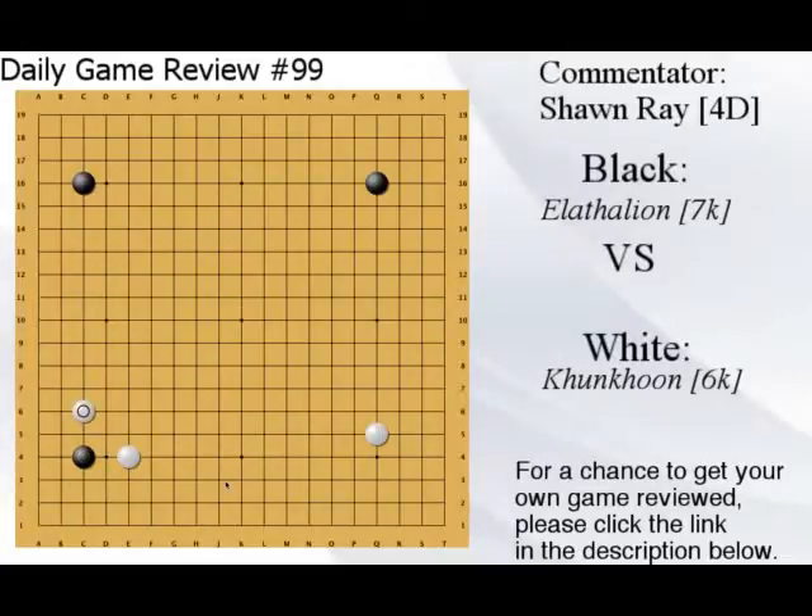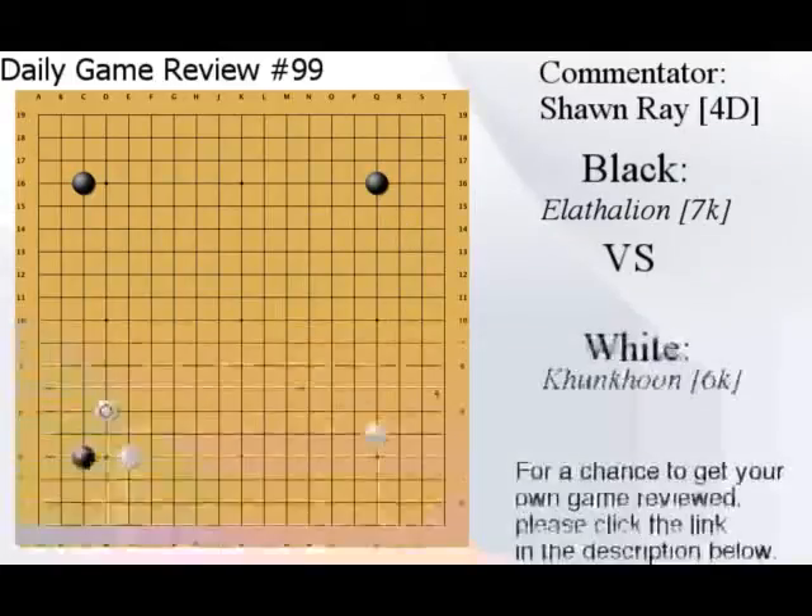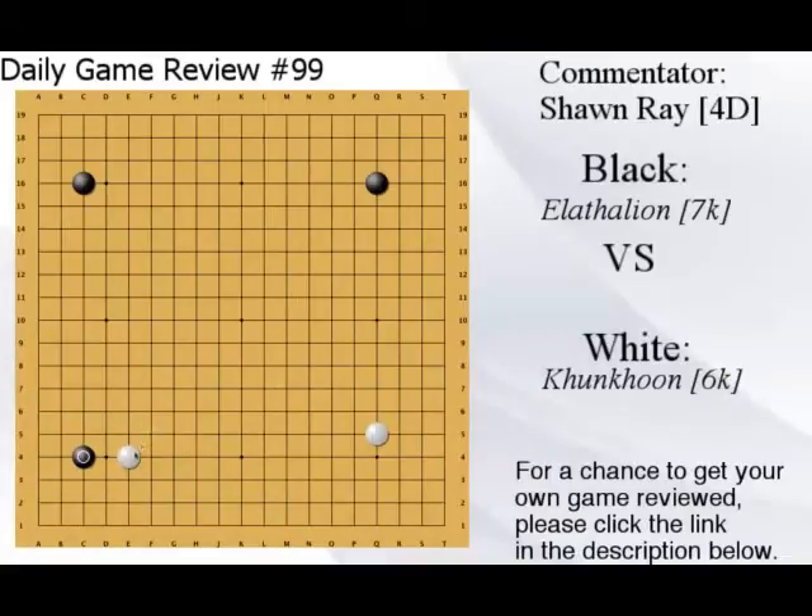This is a trick move, which means there's likely a trick, and if you don't trick black it's probably good for black. I don't know this one very well. Normally you see this move, or this move, or this move. In this case I would probably go for the higher one — the results you could expect are something like this — and normally you want to extend so when black comes in you can aim for a very large center.